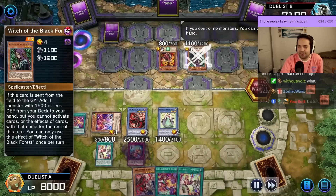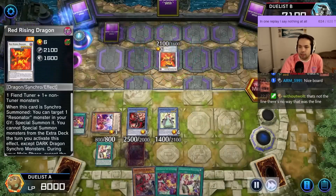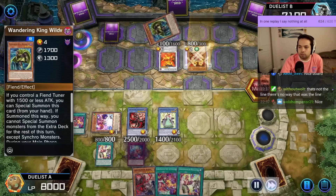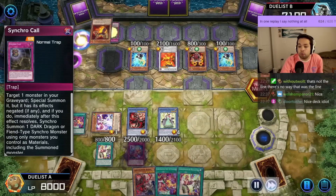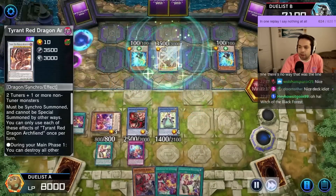This is the duel of a lifetime. Alright, Red Rising time. Red Rising resolves, grab Wandering King Wild Wind, Crimson Resonator, summon a couple of guys, go Synchro Call, and then Synchro immediately.